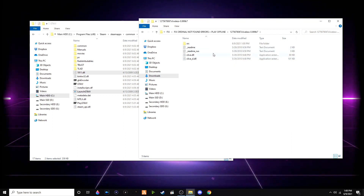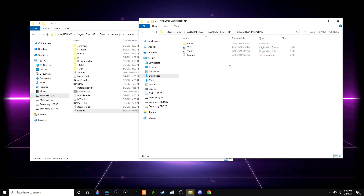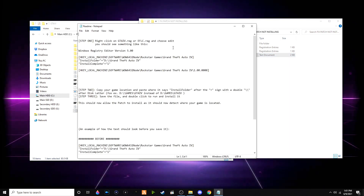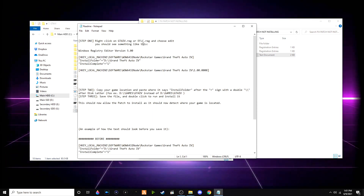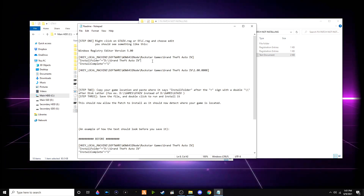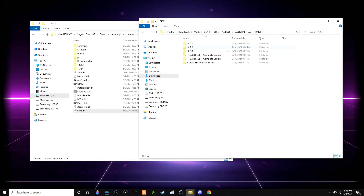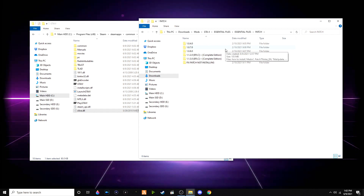In case Games for Windows Live re-enables itself through the downgrade, you can install xlive.dll. If for some reason your patch has not been installed yet — which we will get into soon — you can click on the readme. This offers a fix for your Windows registry. If it does not work for you, consider reading the readme file included in the downloads folder.